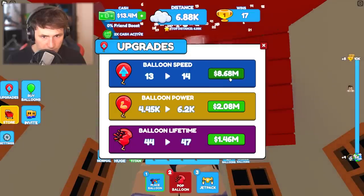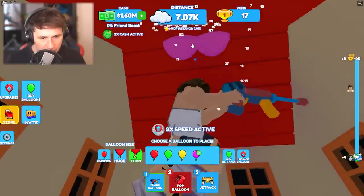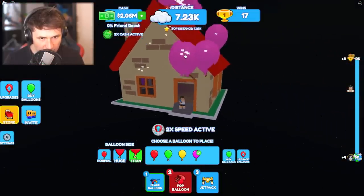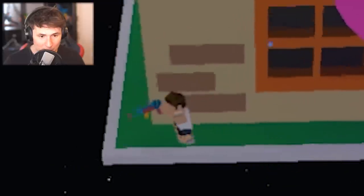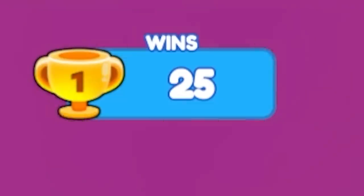More speed — there we go. We can get more balloon power as well. We're steadily climbing up. We need about 10,000 distance. Why is it wiggling? Calm down, balloon. Calm down, house — you should be perfectly stable. This is the outside of my house, I have a big property around the house. And voila — that's 25 wins, baby!